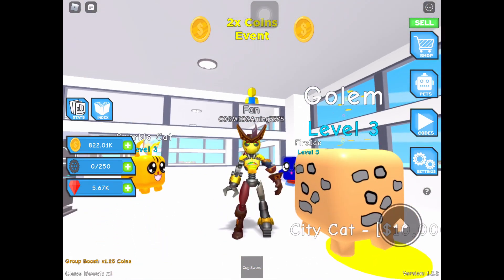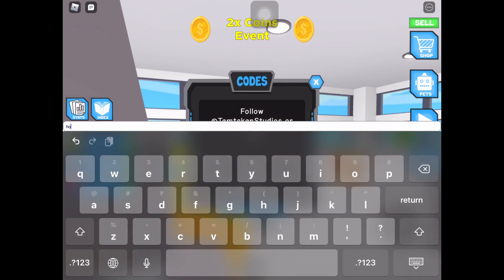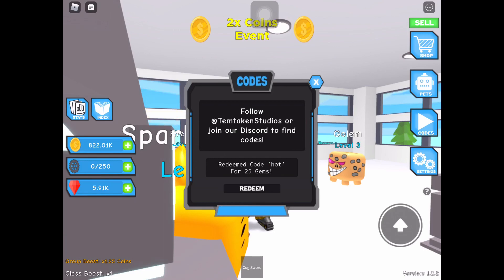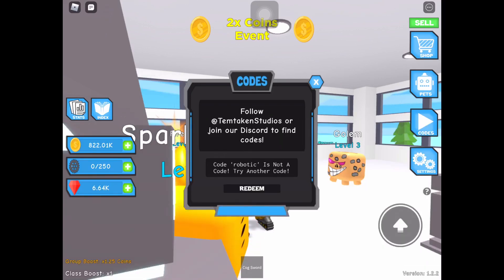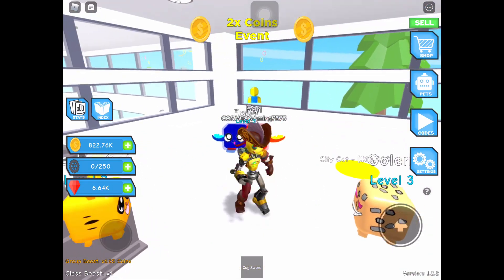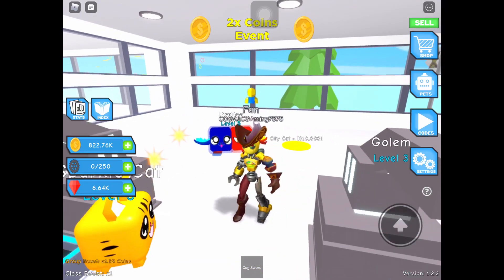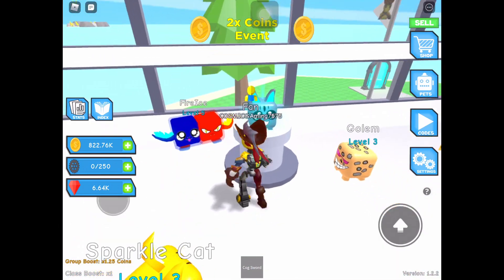Alright guys I'm back and I'm so close to the cat pet. But first I have some codes for you — the first one is 'hot,' which gives us 25 gems. The next one is 'robot.' Now before I buy the pet, please don't forget to like, share, and subscribe.